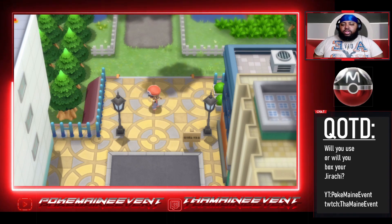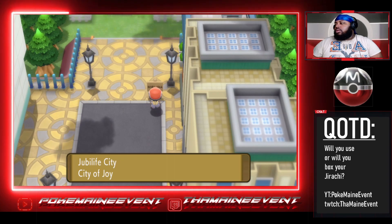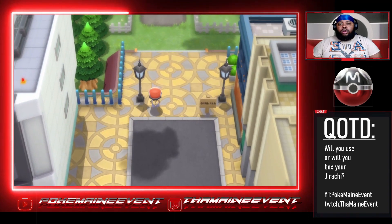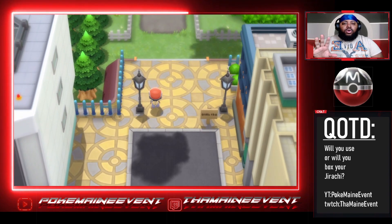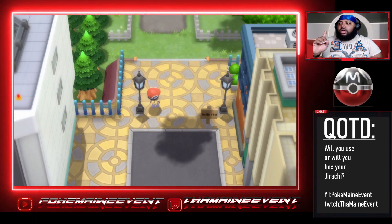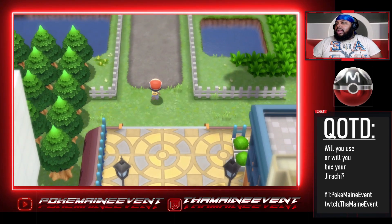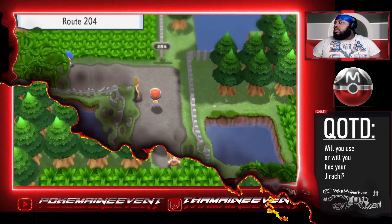Straight to the point guide. Right here you're in Jubilife City — Jubilife City of Joy. This is only after you have the first badge; you'll come back to Jubilife City. You gotta have Rock Smash, of course. You're gonna fight Team Galactic with the professor here — I did that already — and now we're gonna go north.